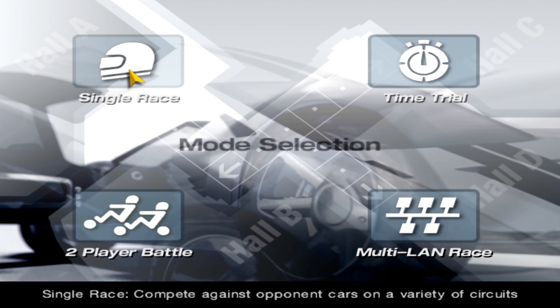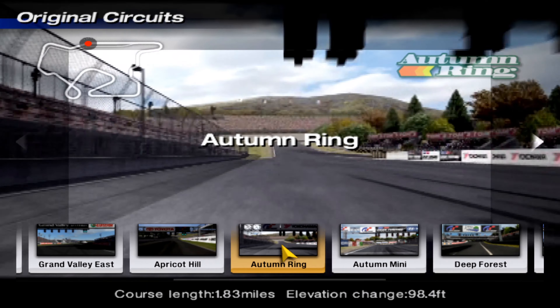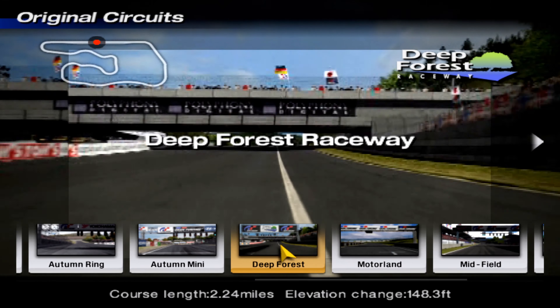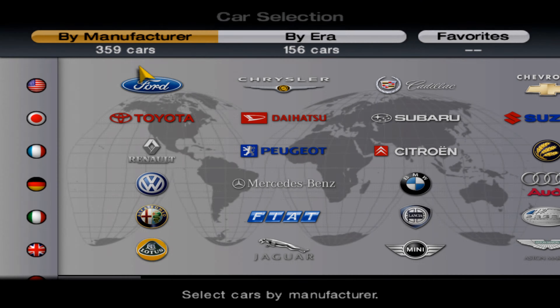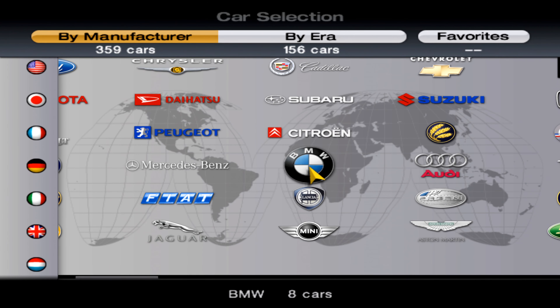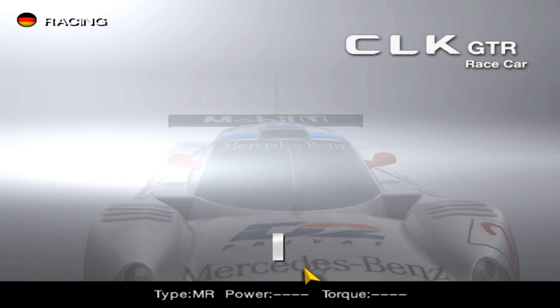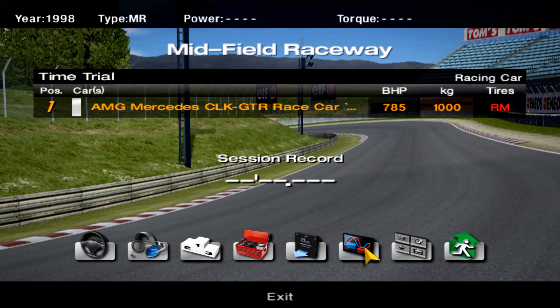This actually utilizes the secret options menu that's been in the game, and it's been known about for several years — I think it was discovered in 2006 or something. But that's pretty much what you use in order to change these settings. I'm just going to get in whatever car; I guess I'll get in the CLK. It doesn't really matter what car you use, but this is just going to be for demonstration purposes to show you guys what all these settings do.